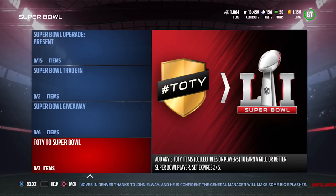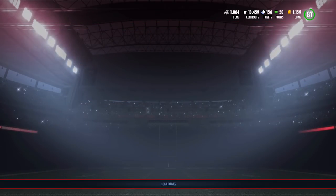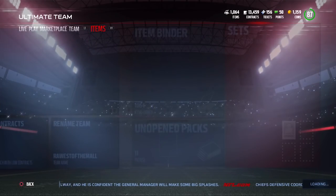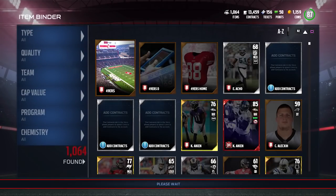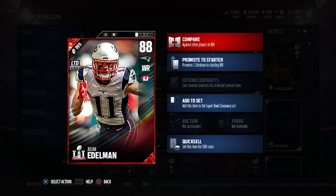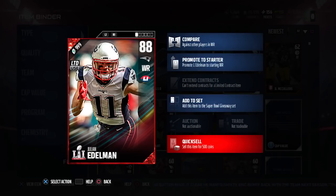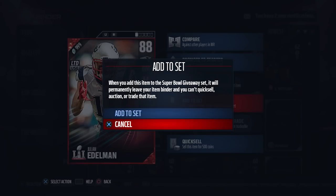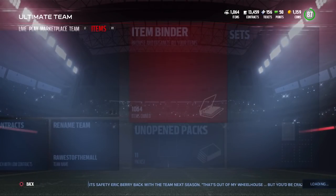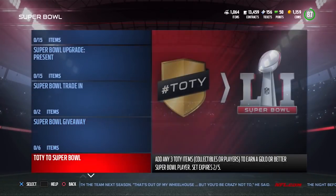When you log in right now, you're going to get a free player — just like we've seen throughout the year. The newest one I just received is a brand new 88 overall Julian Edelman. It's a limited use card, but it is 88 overall. The big thing here is you can add it to the Super Bowl Giveaway set. Each day this week there will be six of these login players, and you can add them to the set to get a guaranteed elite Super Bowl player. That's actually really impressive — free players you can turn into something genuinely valuable.